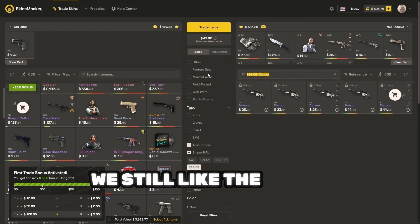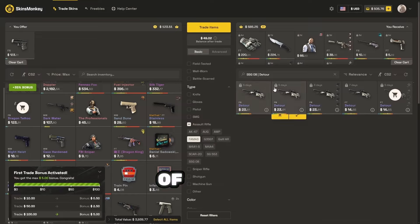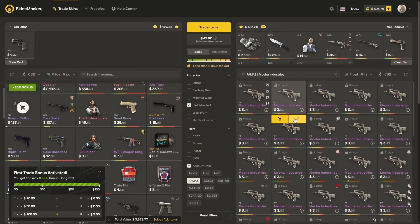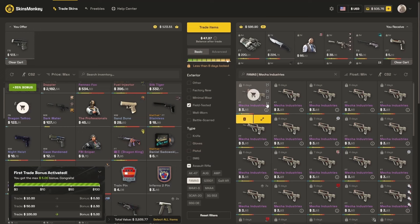The FAMAS? Obvious choice — obvious Mecha Industries. Here we go. Look at this one, almost minimal wear, both of these. Let's get the stickers — glitters. It's perfect. PGL glitter stickers.